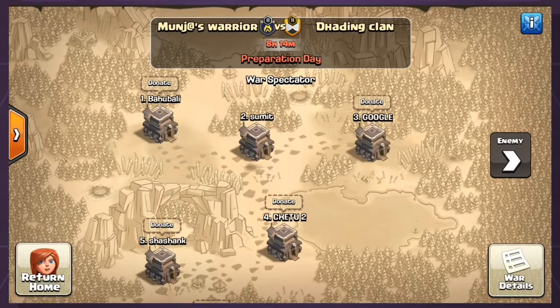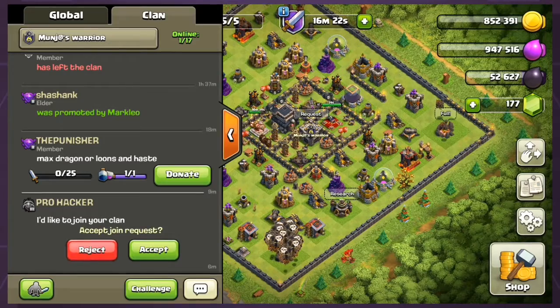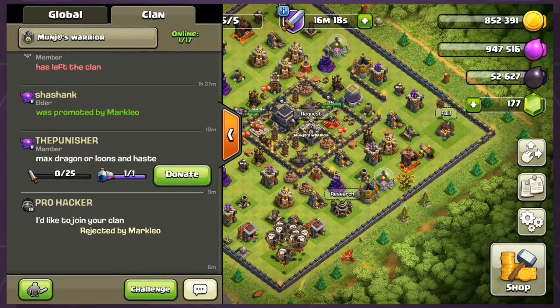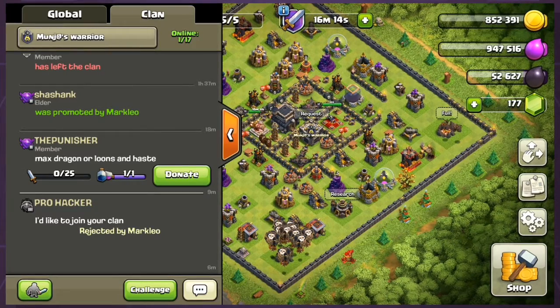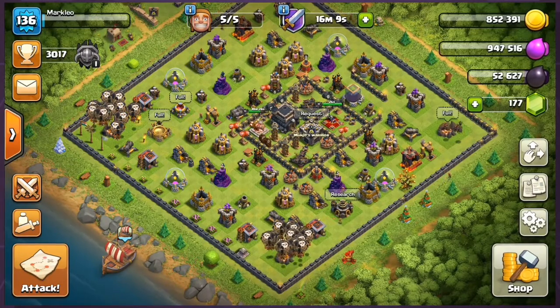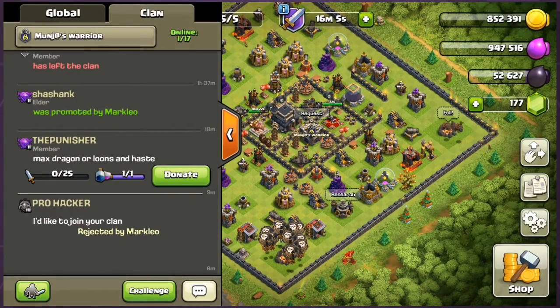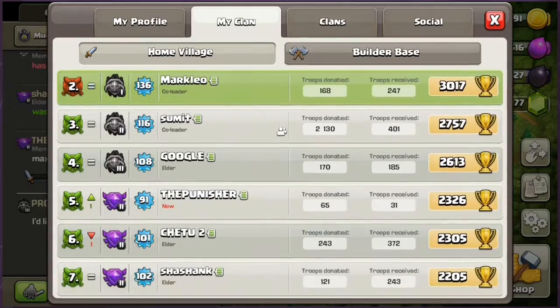We are having a war starting in 8 hours 14 minutes, so it's better to reject the request. Never accept a high level player or a person who is in Master League or above without any prior request during war time.